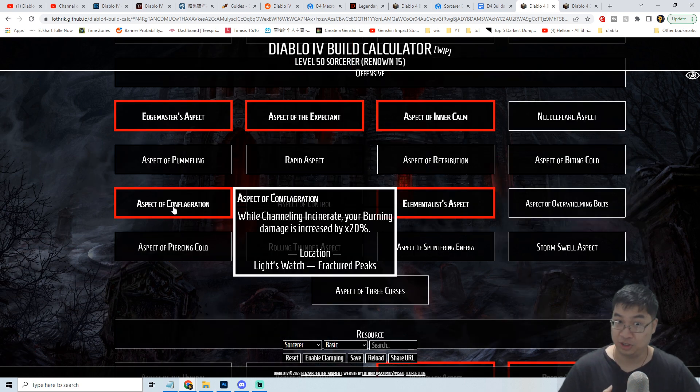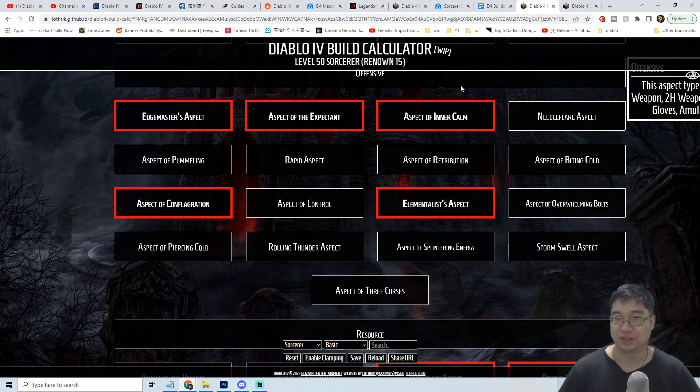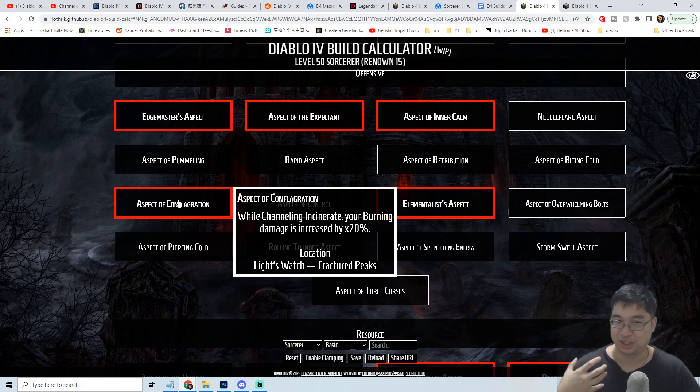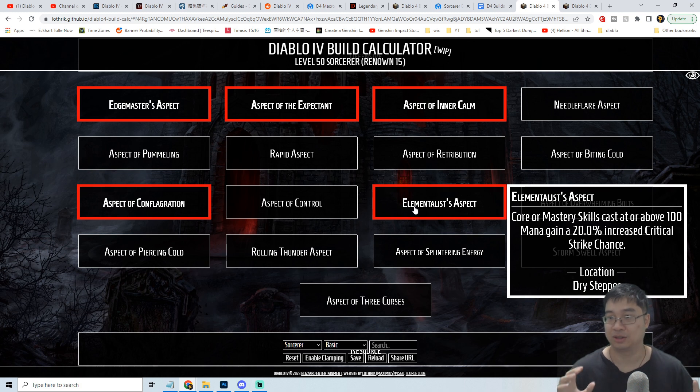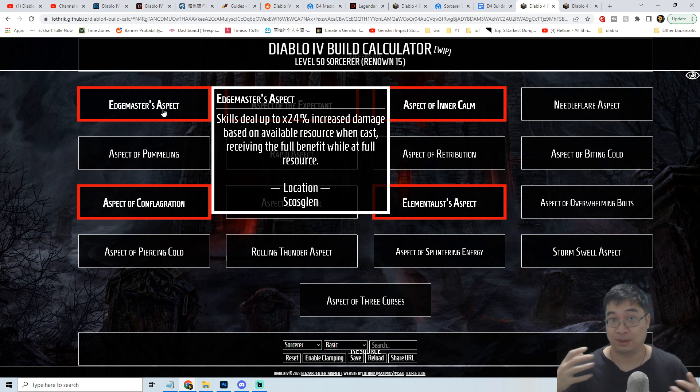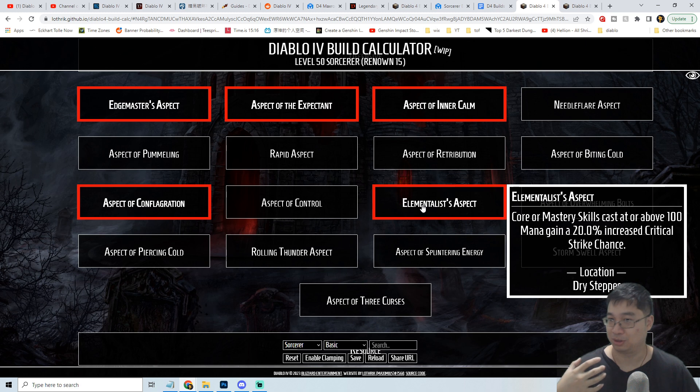The Aspect of Conflagration gives us channeling incinerate to deal more burn damage, which feeds back into constantly burning enemies to trigger more hydras and meteorites for more damage. We can also go with the Elementalist's Aspect, where core and mastery skills cast above 100 mana gain a 20% increased critical strike chance — ideally you want to cast meteorite when you have above 100 mana. There may be items and other skills that increase the mage's mana pool, meaning we might often be at full mana. Combined with Edgemaster's 24% increased damage when at full resource, and the increased critical strike chance from Elementalist's, casting your strongest spell at high mana is very powerful.